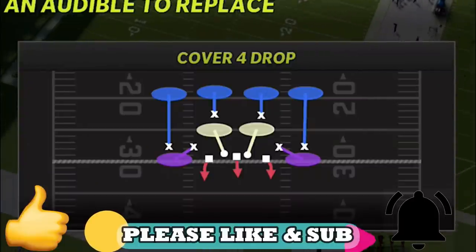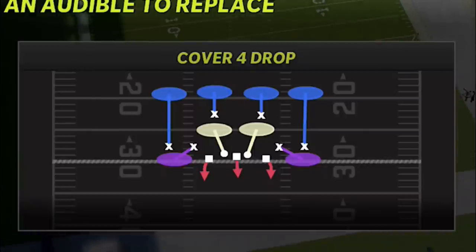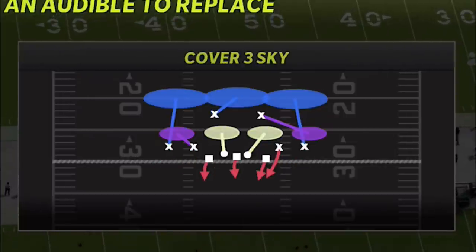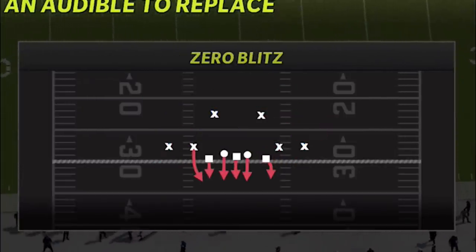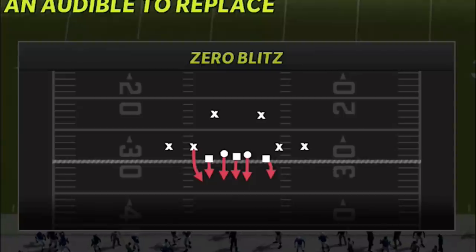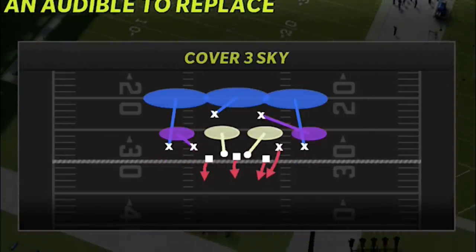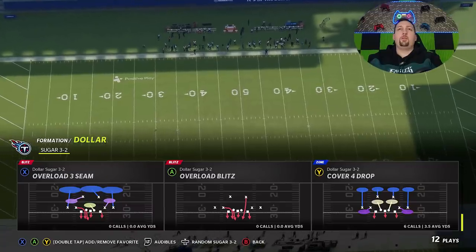The four plays are: the Cover Four Drop, which is one of your best pass defenses and best run defense; the DB Fire Two, one of the best blitzes and also a pretty good outside run defense; the Cover Three Sky, one of your best pass defenses; and the Zero Blitz, which I'll probably use the least. These are the top three plays I'll run throughout the entire game. I'm going to start with the Cover Four Drop as the base defense.